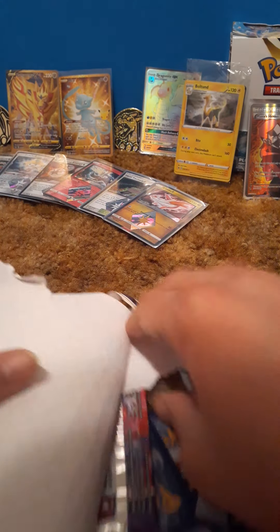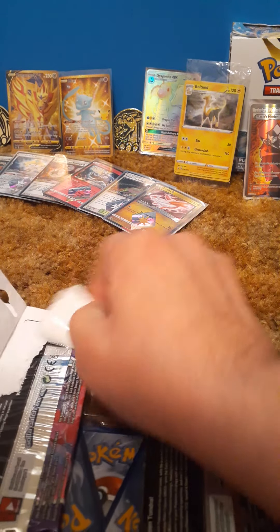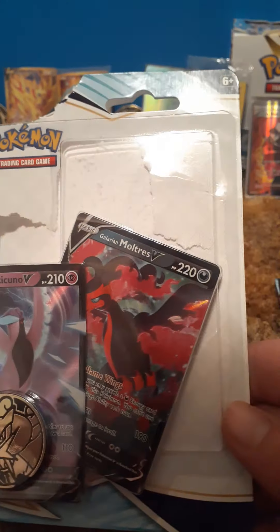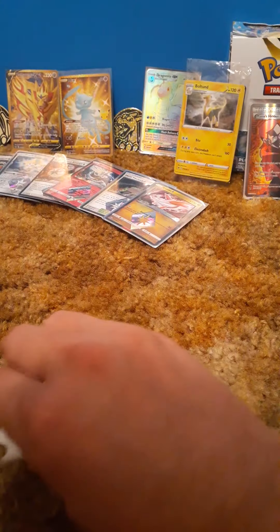Let's see what we've got going on here. I'm going to try to make this video a little bit longer than usual. I'm probably going to get these out later and sleeve them up. You guys can see what they are — Arcanine and Mulch. That's those promo cards, and that coin, so I'm just going to move this out of the way.